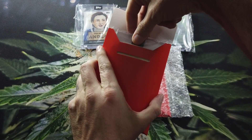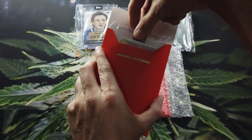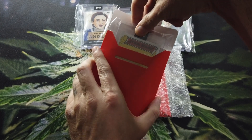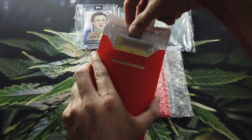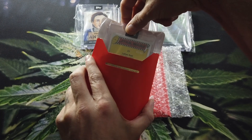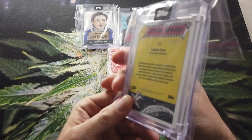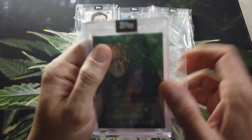Here we go — is this a gold border? It's backwards, that's interesting. I've never seen a backwards card before in these kinds of things. And it is going to be the rainbow foil! It is card number 23, Luthen Rael — and there it is, the rainbow foil!